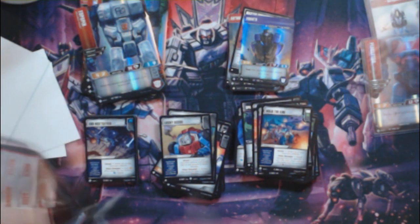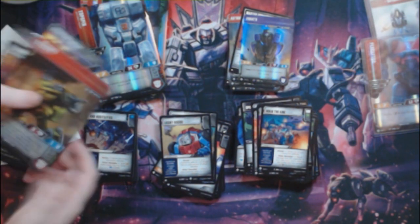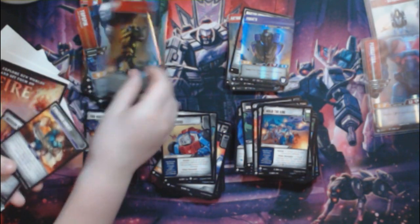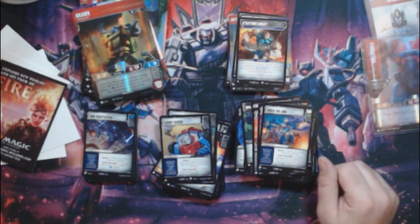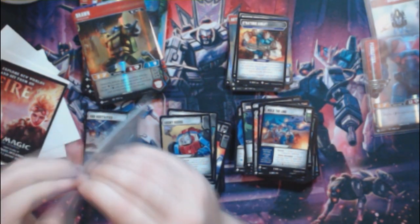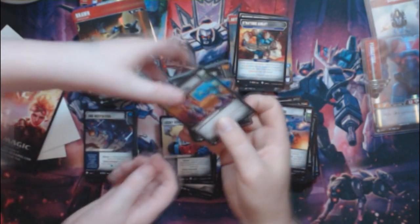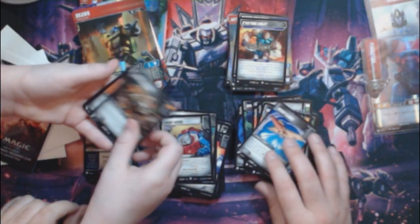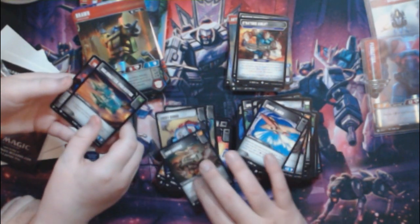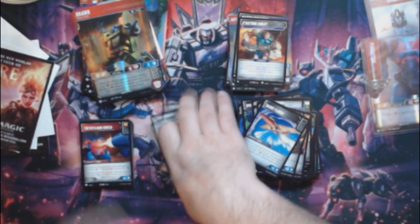Owen opens the last pack — making sure he's on camera. Come on, be lucky Owen! He gets Brawn — a common — with a Strategic Alert. Battle cards being called out by Owen: Mission Briefing, Emergency Barricade, Decoy Flares, Junk Cannon — first one of those I think — Hollow Matter Projector, and Trilithium Shield. That's three Trilithium Shields and three Master Metallic Catalyst in this box — basically a playset of two different rares.